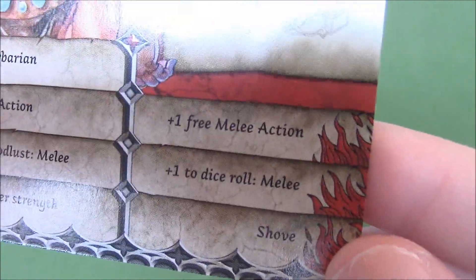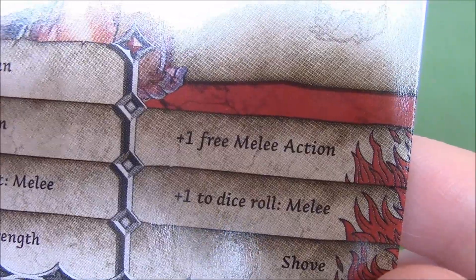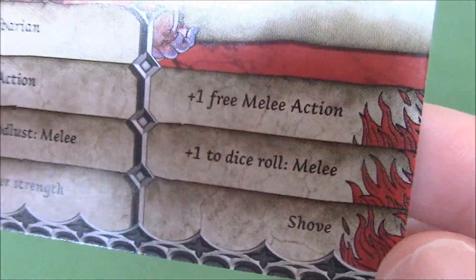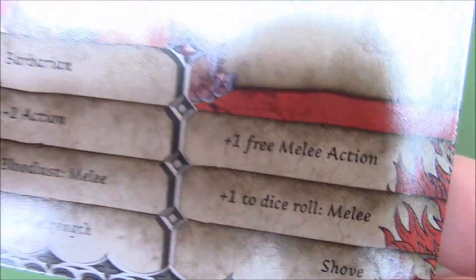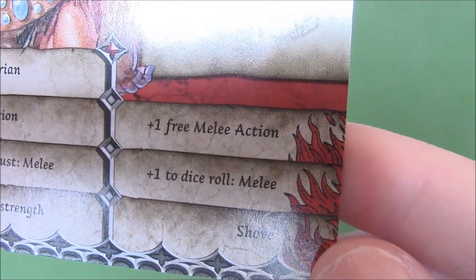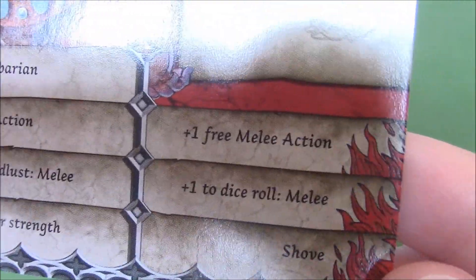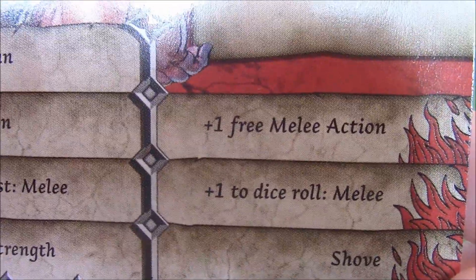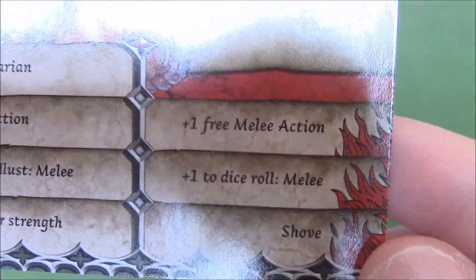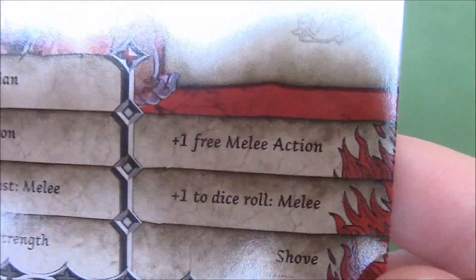In Red you get either one free melee action — not bad — plus one dice roll melee, or Shove. Each of these are very, very good, especially Shove in Red. When it comes down to Red you're going to be swamped, but with the plus one dice rolls that might be the best choice right there. But don't forget, Shove is still a good skill to have.